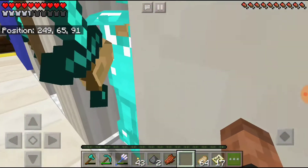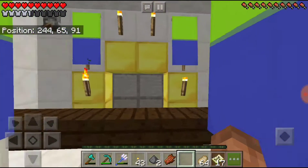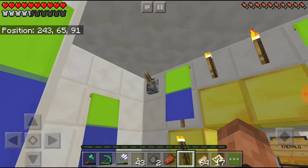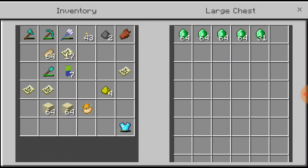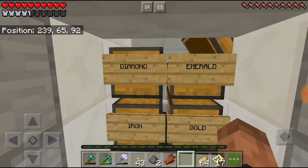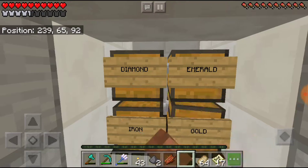Each side we got green, glowstone under those, blue, same deal. And then we walk up here, get all our stuff. If you're an employee, open this up — that's your emerald, your gold, your diamond, your gold, and your iron.